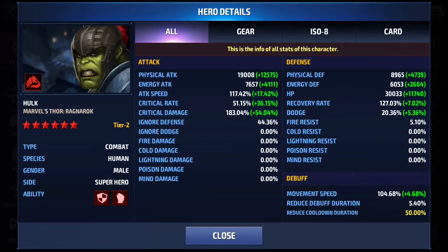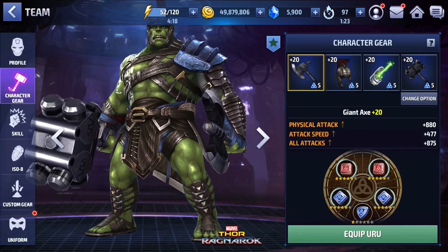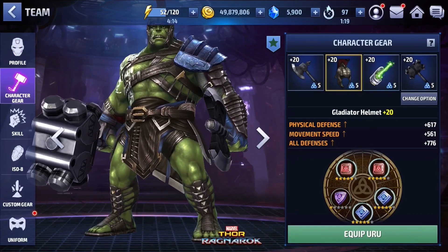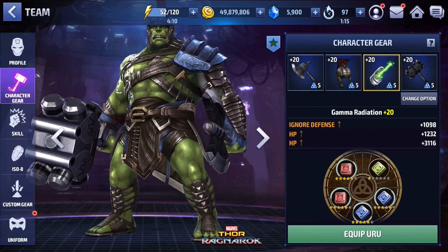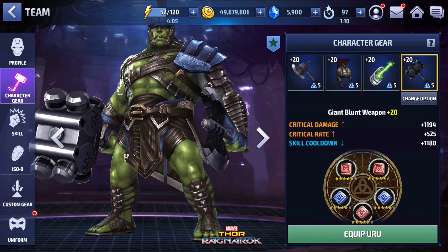From the stats we have 117 for attack speed, 51 for critical rate, 183 for critical damage, 44 for ignored defense, and 50 for reduced cooldown duration. As for the gears, everything's at 20 since he's at tier 2, and he has 5 urus on every single slot. The first 3 are 2 physical attack and 2 crit damage; the last one is 2 physical attack, 2 crit damage, and 1 crit rate, since all 5 slots are amplified.